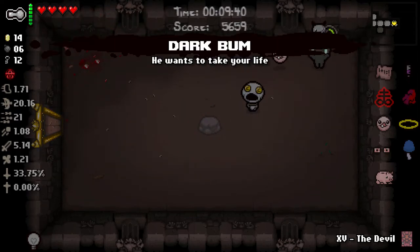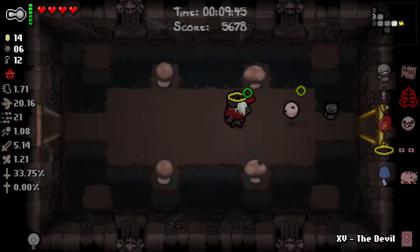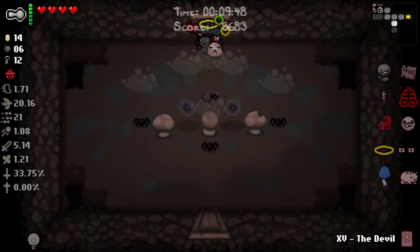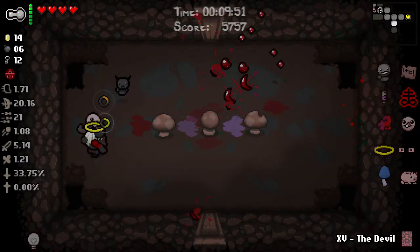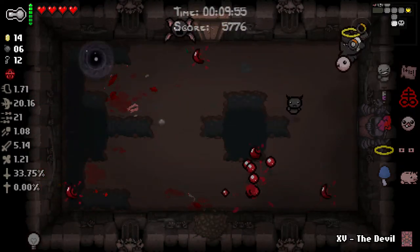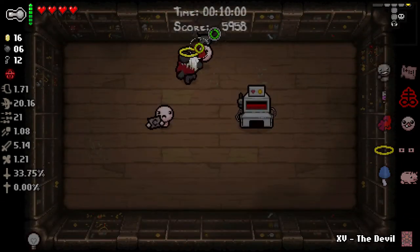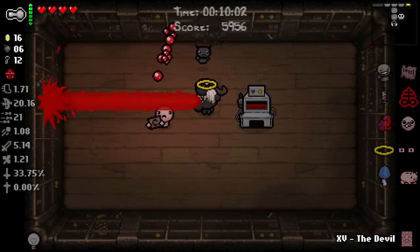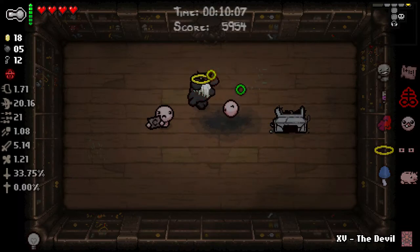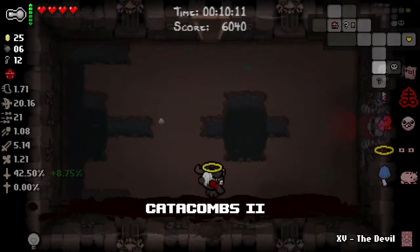Dark Bum - oh my goodness, what a get! Dark Bum's going to take every one-and-a-half Red Hearts he picks up and turn them into a Soul Heart. Sometimes he'll turn them into an attack spider or a hostile spider, but typically he pays out with Soul Hearts. Very, very strong HP generator.